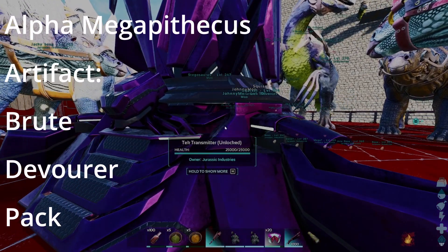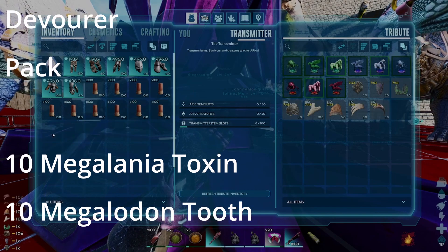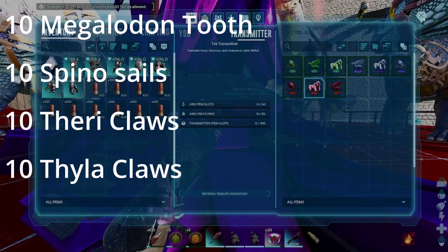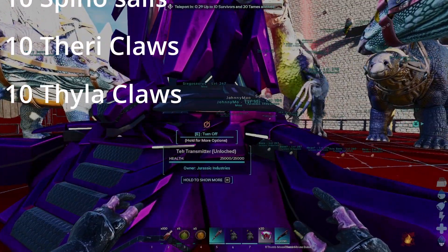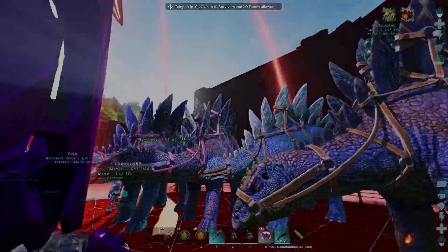I brought Fur, Bria Curry and Meproos for the cold. For the Alpha Megapithecus fight you need the following: Artifact of the Brute, Devour and Peck, 10 Megalania Toxin, 10 Megalodon Teeth, 10 Spinosaurus Sails, 10 Therizinosaurus Claws and 10 Dyla Claws.